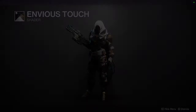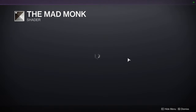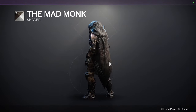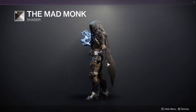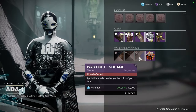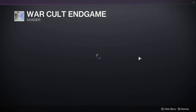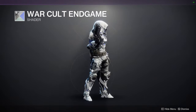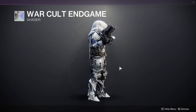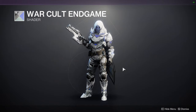Mad Monk — I usually use it when I want to color my cloak black. It's just such a good shader for that; other than that I never really use it. War Cult Endgame — I really like this shader. It's one of my favorite shaders from Curse of Osiris and one of the better shaders for the War Cult or Future War Cult aesthetic.